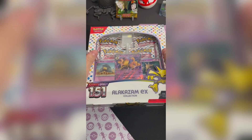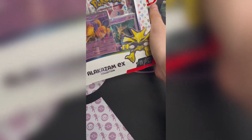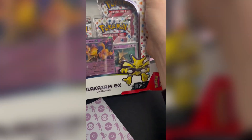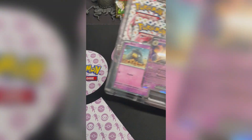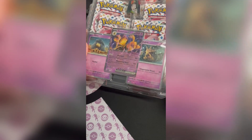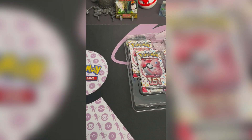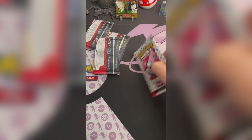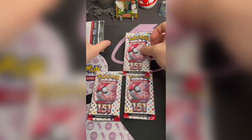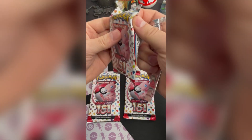But before we get into opening that, let's do a little bit of 151. These are still pretty available at the time of this opening. Let's do a little bit of that — you get obviously the trio of the Abra, Kadabra, Alakazam, which is pretty neat, and you get the four 151 packs. Let's get into it — this is a really fun set to open.